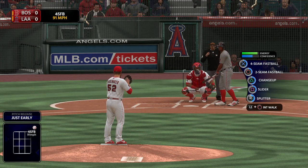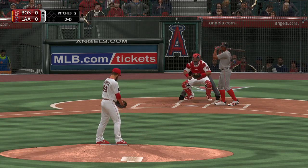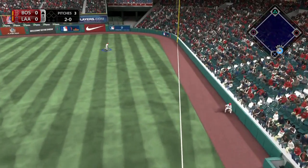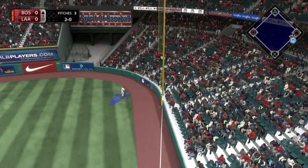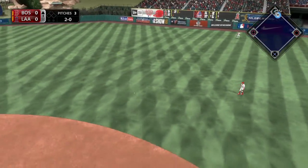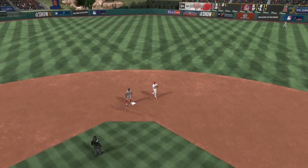Back-to-back pitches out of the zone to begin the evening. It's 2 and 0. Now a swing as he shoots this down the right field line and he is going to have extra bases to start the evening. Throw into second but it won't be in time, and it's a leadoff double.